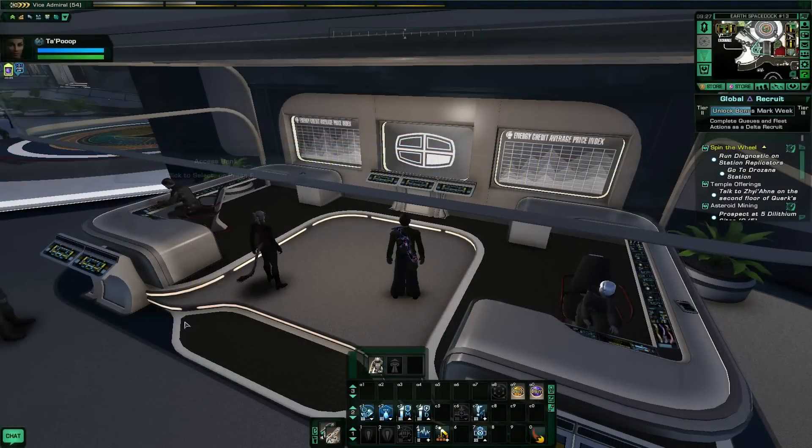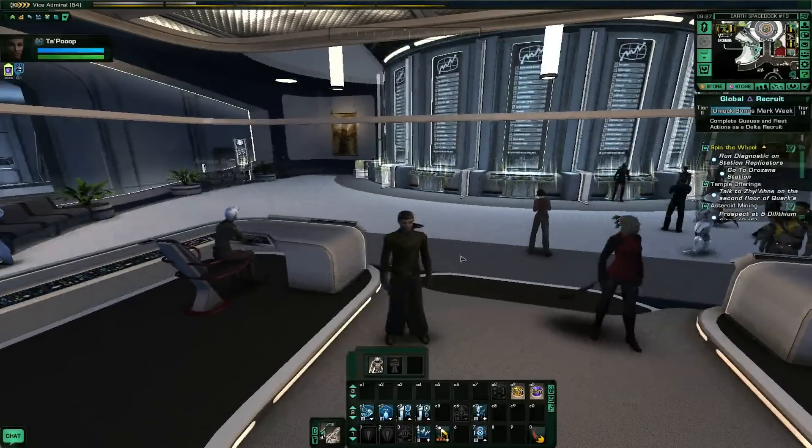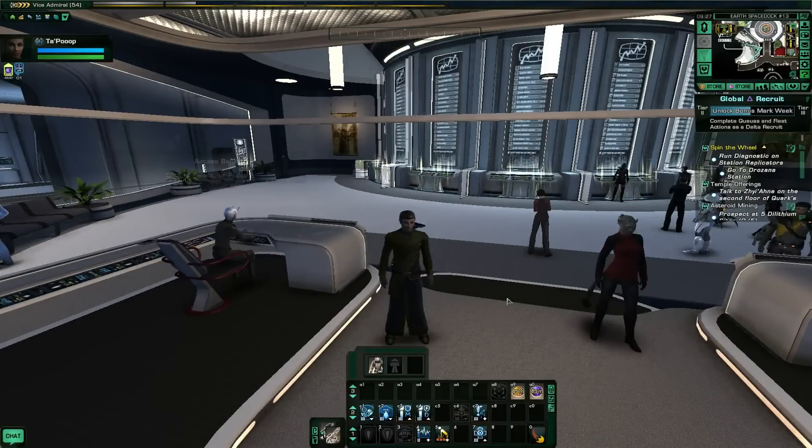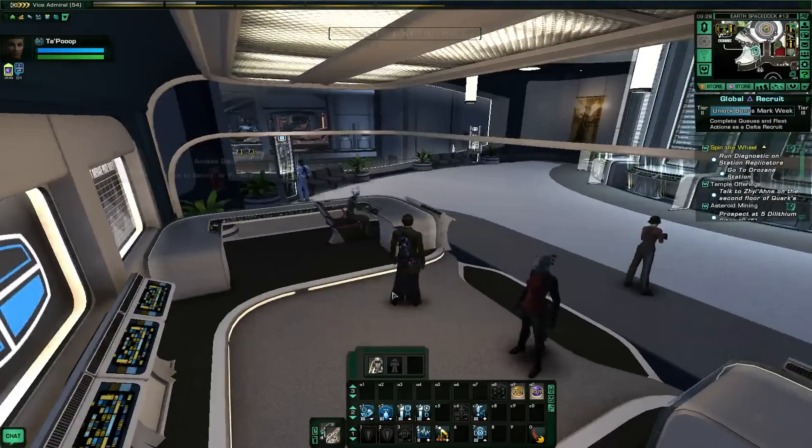The time has now come, ladies and gentlemen. You guys have been asking for it for quite some time — ships and keys on Tribble. Well, I'm going to give it to you. I'm going to show you how you can do it for yourself. You know the old saying: give a man a fish he eats for a day, teach a man to fish he eats for a lifetime.